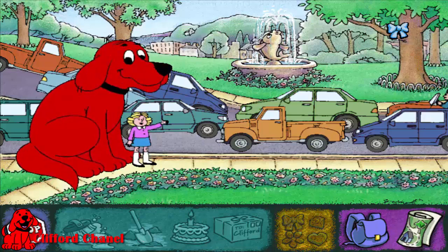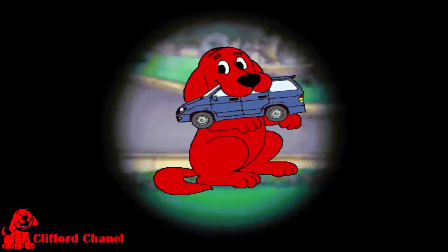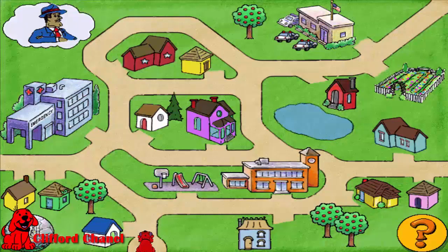Whoa, whoa, whoa! Okay, so which car should Clifford help first? Clifford may need your help finding the way. Make sure you know where the driver needs to go. This is a map of part of our town. The person will tell you where they need to go, then click on Clifford and drive him to the right place.